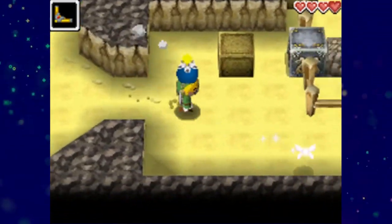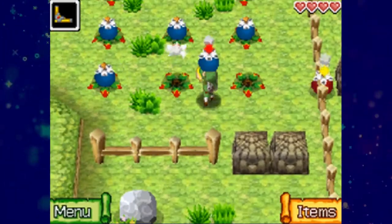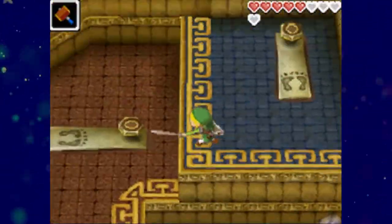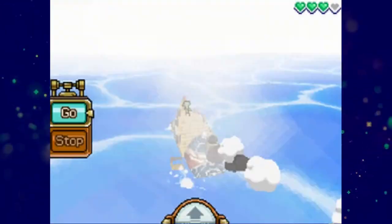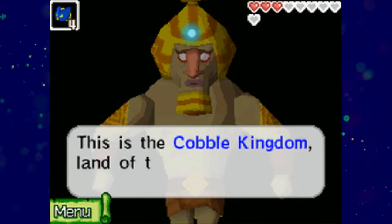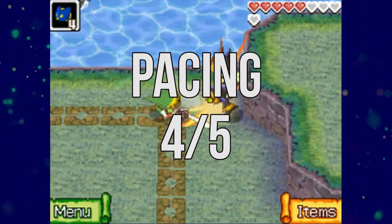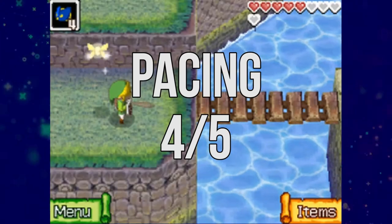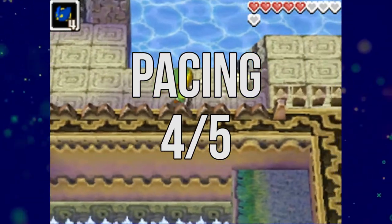Pacing and game flow is really just about how the main quest moves along — do we have parts that drag on, do we go too long without entering a dungeon? For Phantom Hourglass, I think the pacing is honestly really good. It feels like you're moving dungeon to dungeon pretty quickly without an overabundance of padding in between. The only part that drags a little bit is getting to dungeon 2, but it really isn't too bad. Love it or hate it, the Temple of the Ocean King's inclusion means you're never going to go too long without hitting your next dungeon experience. I'm going to give the pacing a 4 out of 5. The main quest moves along nicely with only a few hiccups along the way. Overall, really solid pacing.